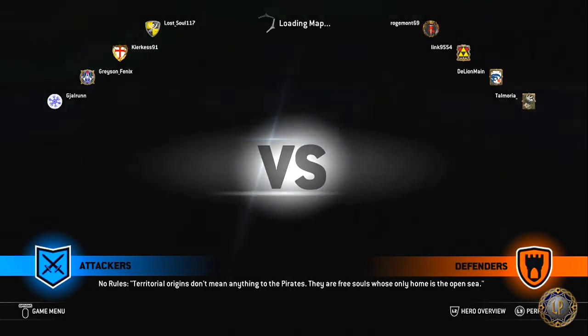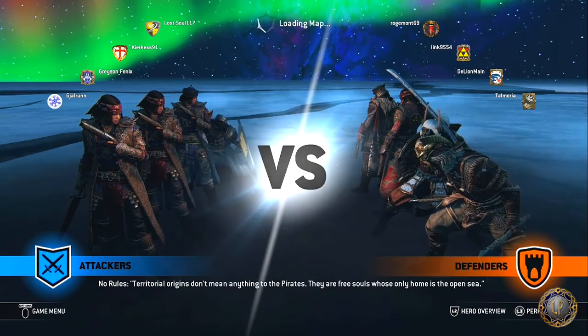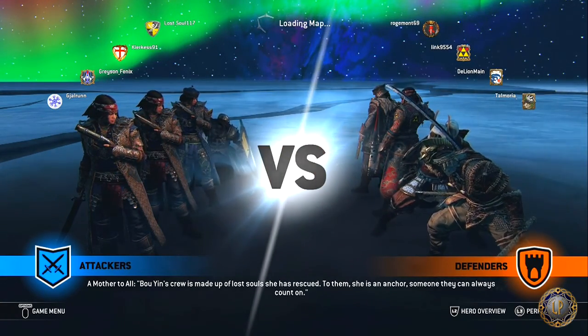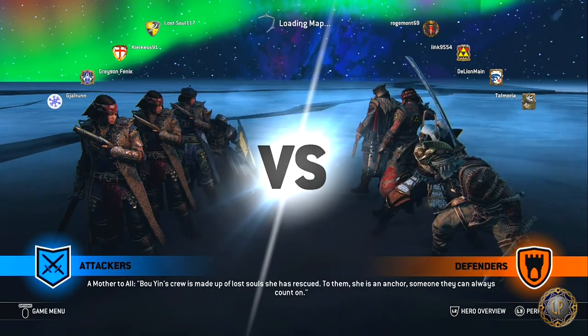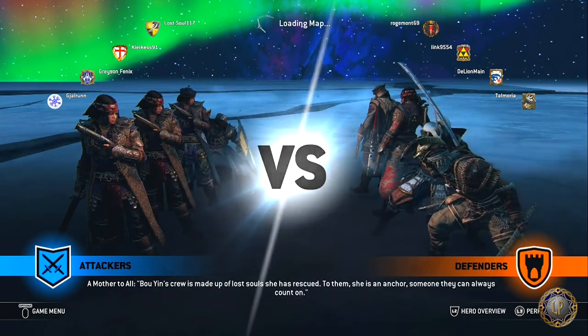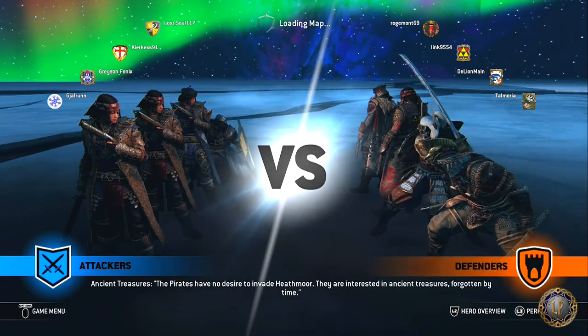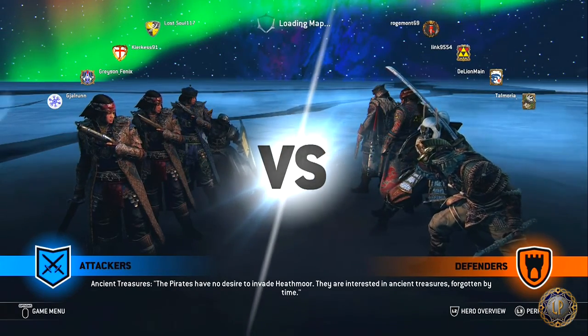Shields up Paladins, and welcome to a For Honor Hero Guide. As you can tell by the title of this video, I will be talking to you all about the Pirate and how I like to use this particular character. The Pirate is one of the hybrid characters within the Outlander's faction. She has a medium difficulty rating, and she is a counter-attacker and is mix-up intensive.